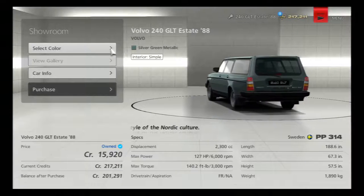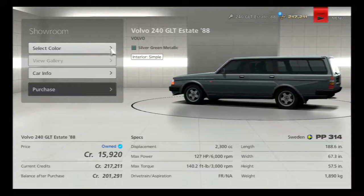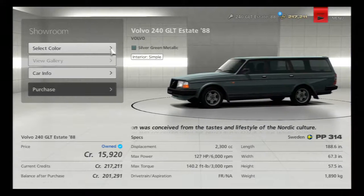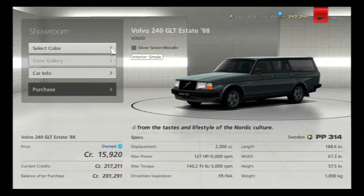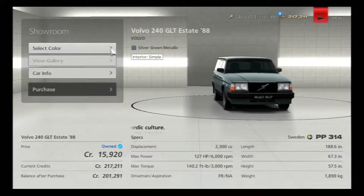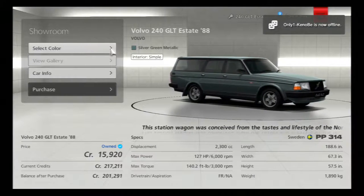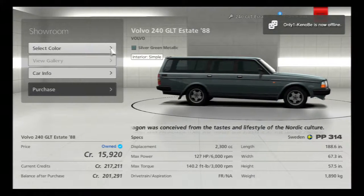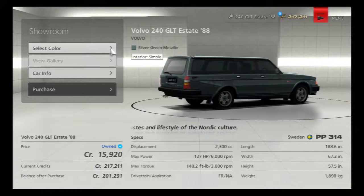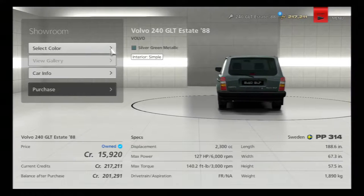We shall have to see what I did with it in the garage, because currently it only has 127 horsepower, 142 foot-pounds of torque. And it weighs 1,890 kilograms, which is about 3,780 pounds. That's not exact — that's just quick math.